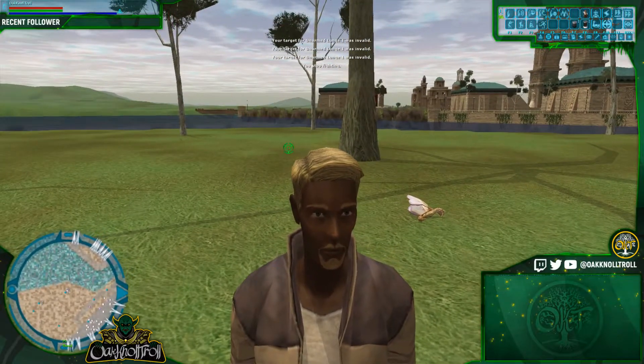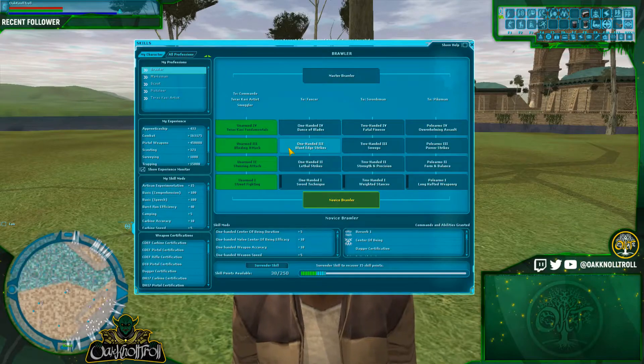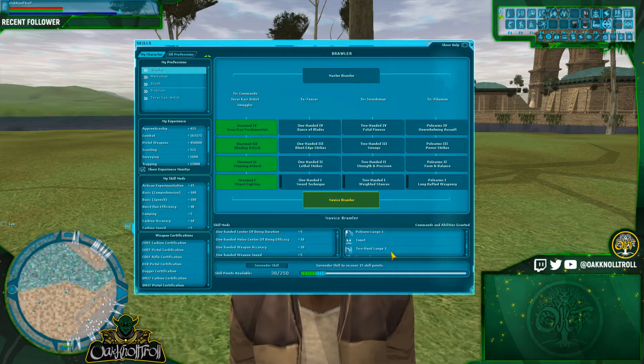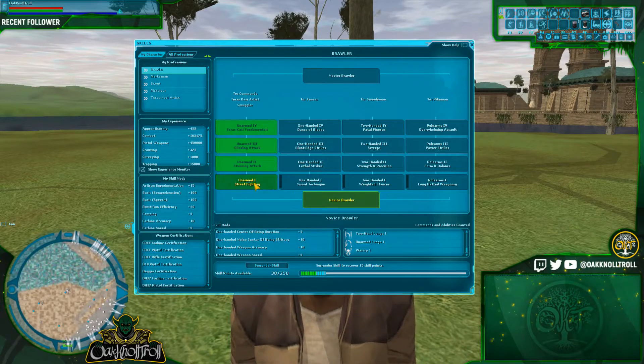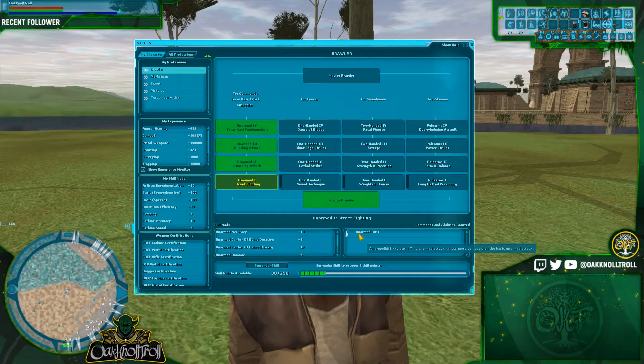What we're going to do now is fast forward. We have enough XP that we get another box, which means we get another attack. We've gone from Novice Brawler with Unarmed Lunge 1, and now we're at Unarmed Fighting 1, which gives us Unarmed Hit 1.